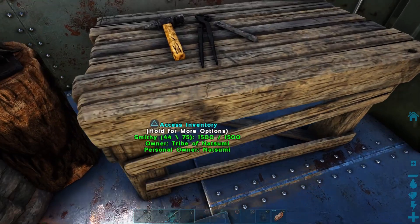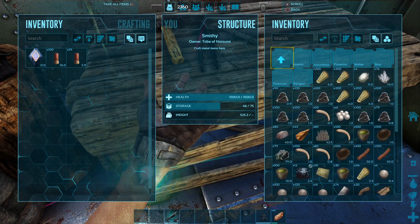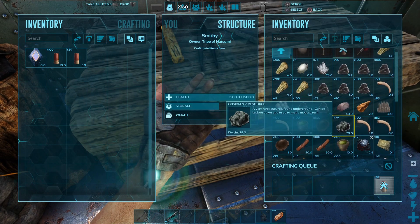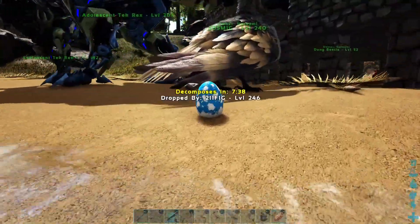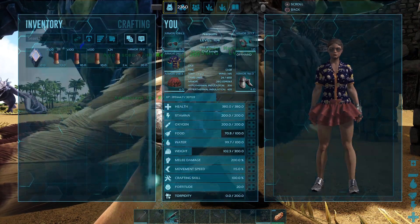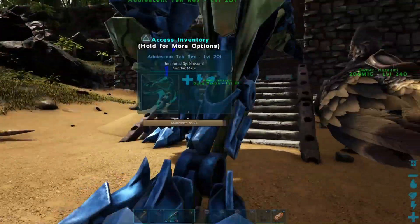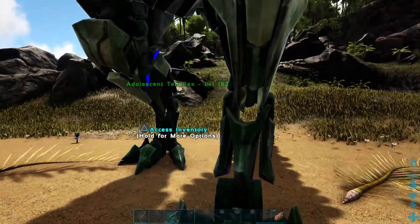I doubt we're going to need this because the only way we can fire this is if we're on foot, and if we're on foot things have already gone terribly wrong. But we'll make them all. What can we take instead? I don't have anything else really combat-worthy I don't think. There — now we can move you. These two have saddles waiting, they just need to heal up.